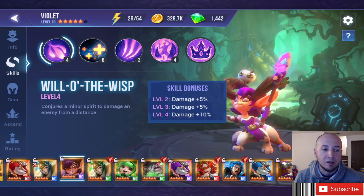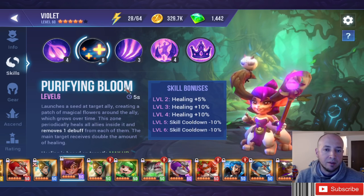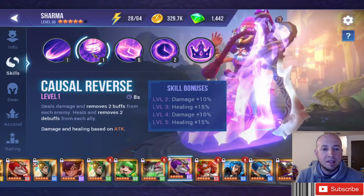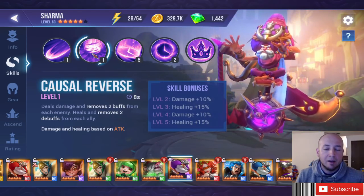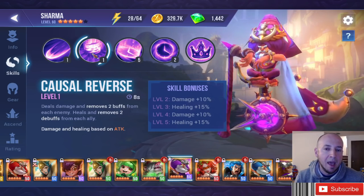On someone with a low skill cooldown, if you're taking 30% off a 5-second skill, that's like a second and a half. But if you take 30% off an 8-second skill, now you're talking about two to two and a half seconds. The higher skill cooldowns you have, the more you benefit from Adept.